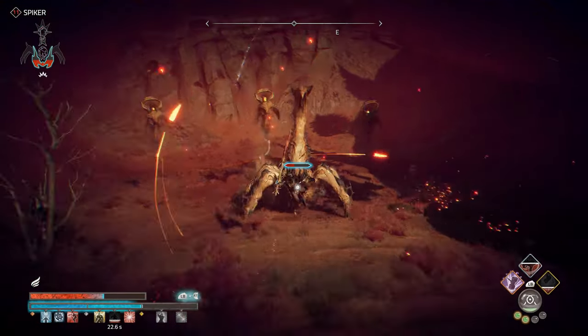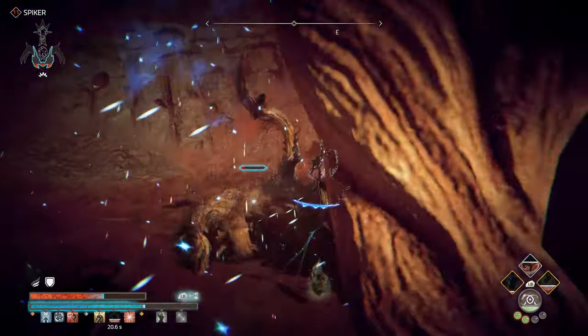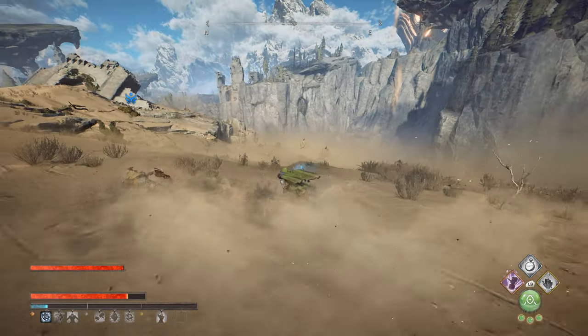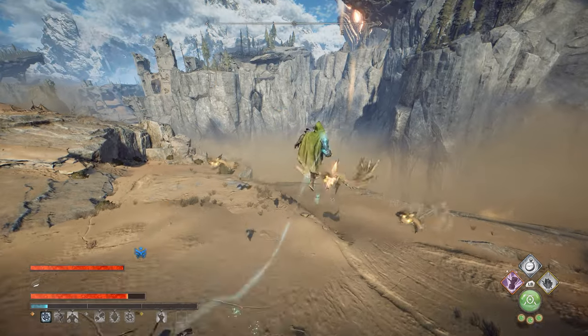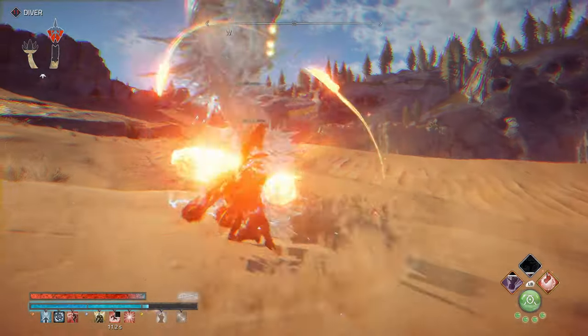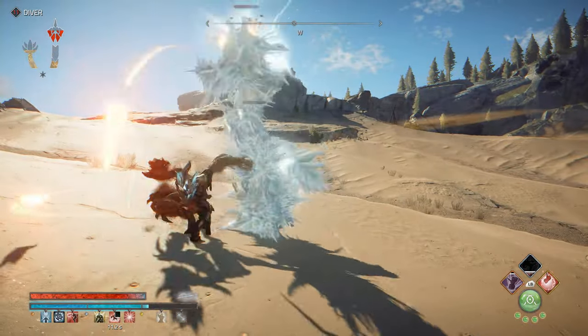Atlas Fallen is an open world action RPG with a whole lot of sand and a whole lot of mechanics. I'm going to pass on some of the most useful things you need to know about its combat, momentum system, gear upgrades, and yes, even the sand itself. I'm Alex and let's dig into it.